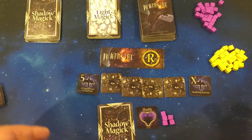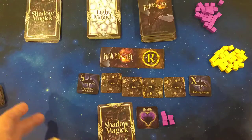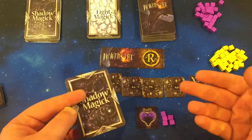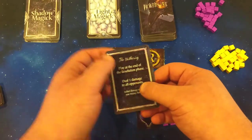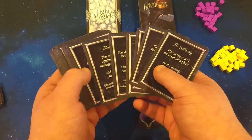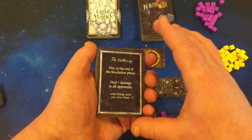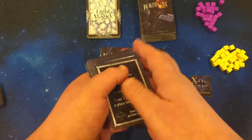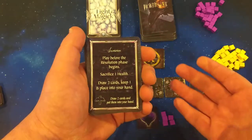Shadow magic cards and light magic cards affect the gameplay. Sometimes they'll add cards to your hand, let you draw cards, or let you do all kinds of stuff. These are really the take-that mechanic of this game, which is great. If you know Smirk and Dagger, they always have a take-that mechanic in all their games — it's what they do. Gaming's only fun if you can stab your buddy in the back.